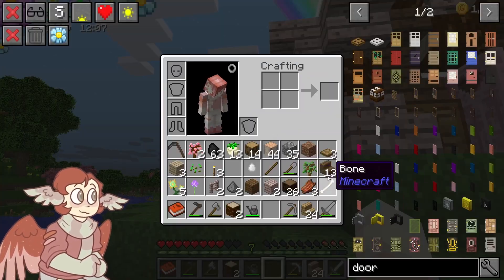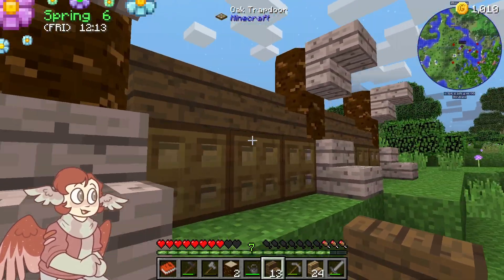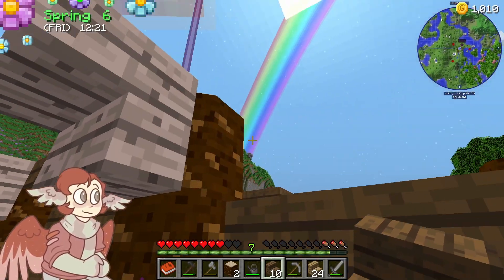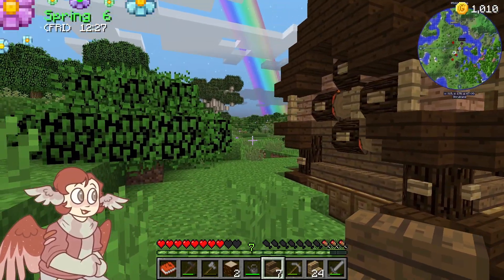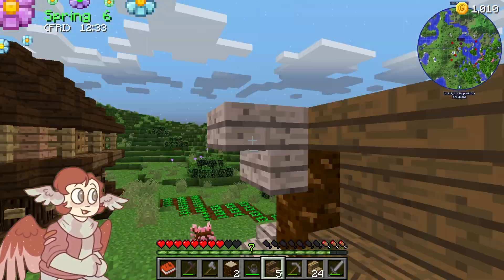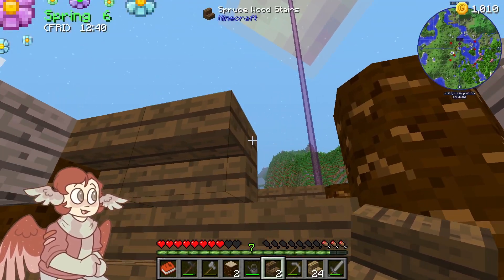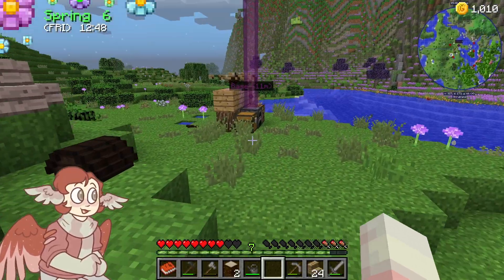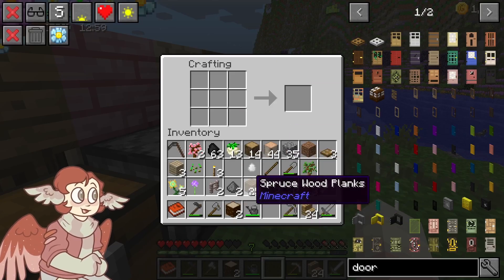All right, so we got these down screws wood stairs. I think that is supposed to go all the way around. So let's go ahead and do this. Because I wanted to have it have its own little flair of individuality, but I also wanted it to kind of match the style of this other one that's been built. So hopefully I get that across. Either that or it's going to be one interesting looking house to say the least, which is not always a bad thing per se - it's just not exactly a good thing either.